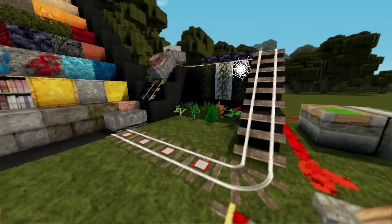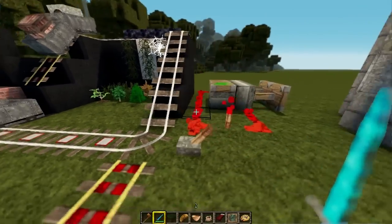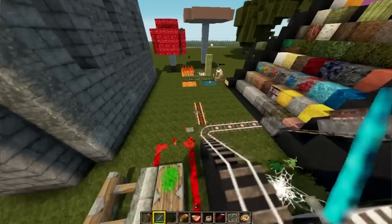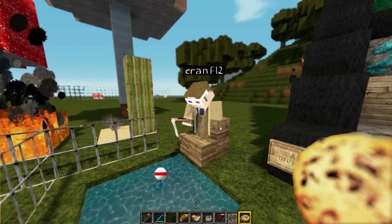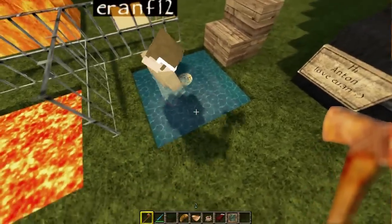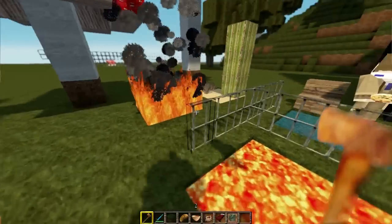And just reviewing some other things throughout here — some of the ferns and the grass, just a quick overview. Very practical. And there's Aaron fishing. Have a cookie. And lava. The water is really, really nice. I love the animation on it. It's very detailed. One of the few packs that stands out for that aspect.